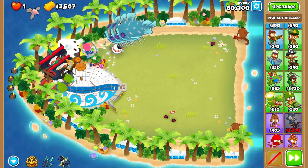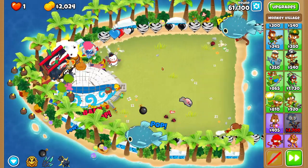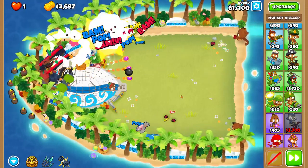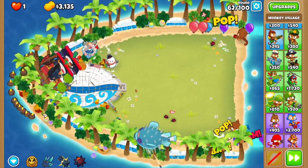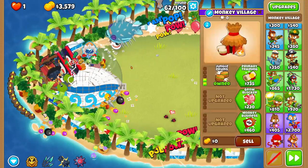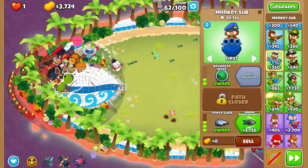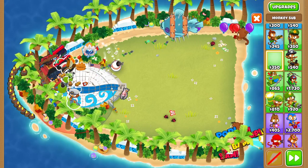For the village, I'll just put it where it hits the whole pool. Make this village a 2-0-0 for now — we'll be making it a MIB but we don't need that until round 90. Honestly you probably don't need it till round 95, but we'll be getting it at round 90 just for free DDT defense.